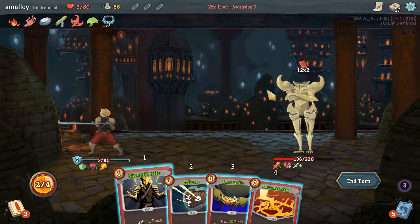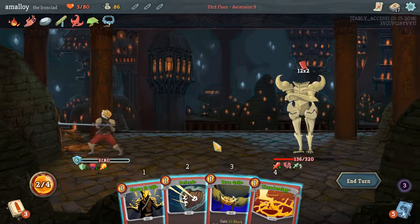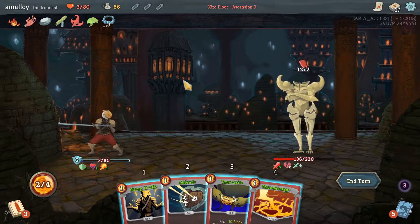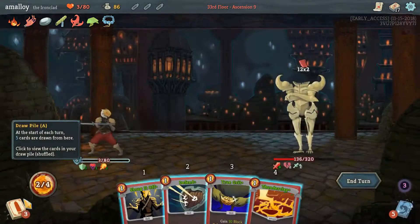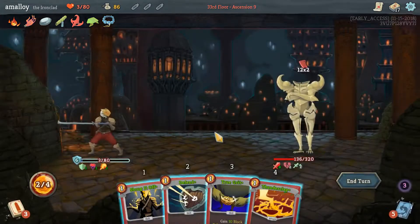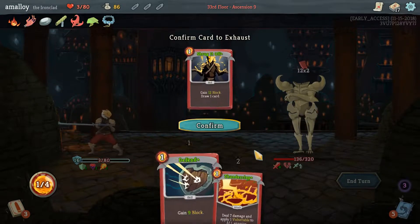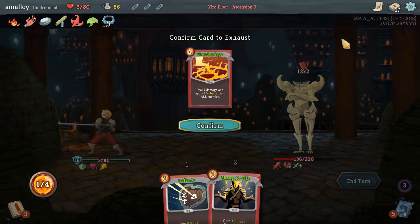Do I need to play the shrug? I could trigger my thunderclap instead — then I would gain 19 more block and be at 25, which is enough. I think the quality of my deck is not really relevant anymore — I just need to deal as much damage as I can and still live. I should exhaust the shrug because I'll be thrilled to draw the thunderclap next turn. His rampages are going to be vulnerable for the rest of the fight — if that's not true then I'm dead — so I should just get rid of this.